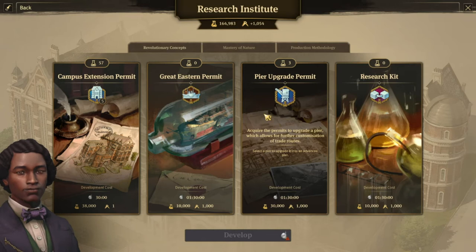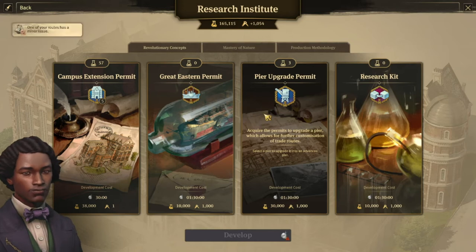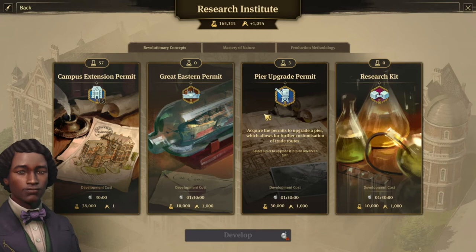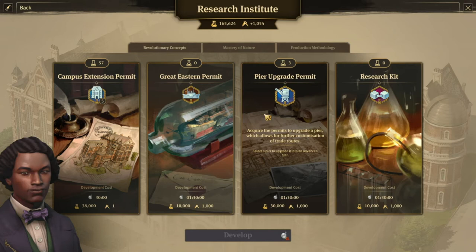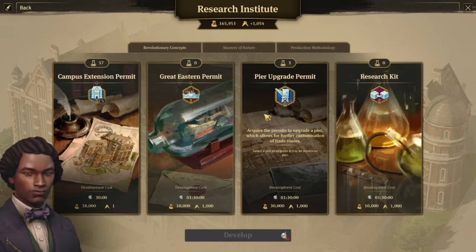Third, the pier upgrade. We all have many piers on our islands. What you may not know is that those piers actually have quite a slow delivery speed compared to your trading post fully optimized. With this, you will improve your piers so that they deliver quicker, and you will also be able to focus each pier on a specific resource. For example, you can decide that this pier will only get coffee, because you always want coffee on your island.